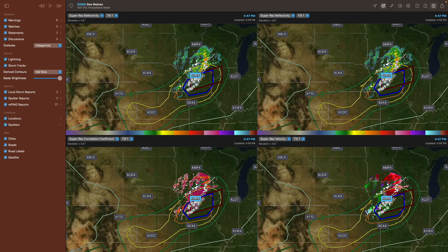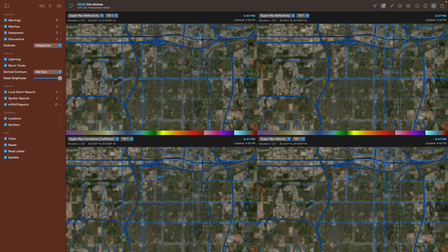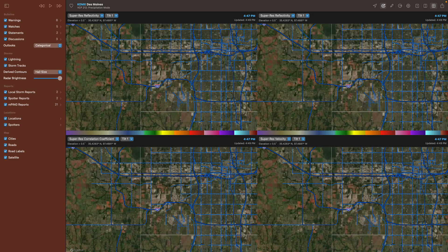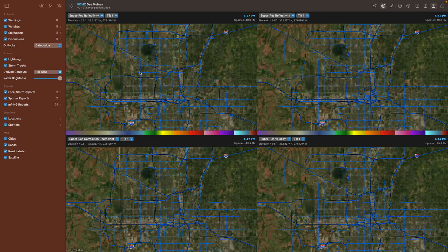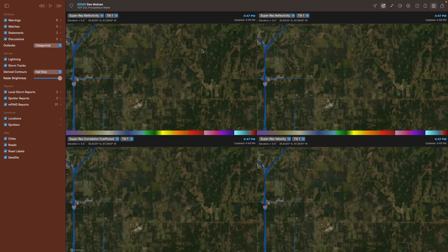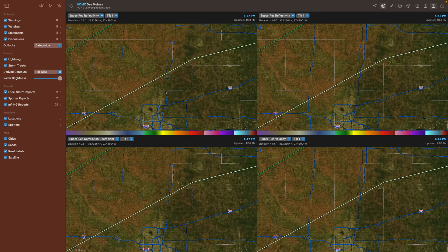The first major thing with Pro Tier 2 is we now have a satellite map, so it kind of looks like Google Earth. If I zoom into Norman, you can see all the houses and everything, which is pretty cool. We also have a more detailed road layer map network, which is nice. Especially if you're chasing out in a city, you don't have to have Google Maps pulled up next to you. This is provided through Mapbox, and I think it's all pre-downloaded, so if you don't have a connection when you're out in the field, it's all right here.